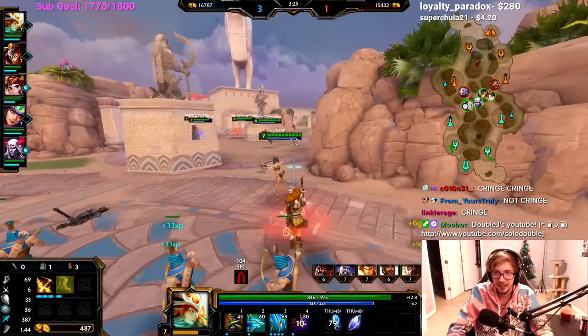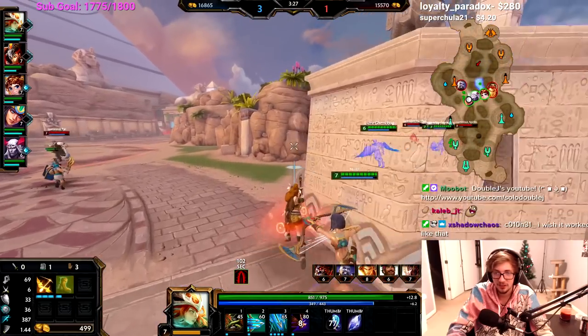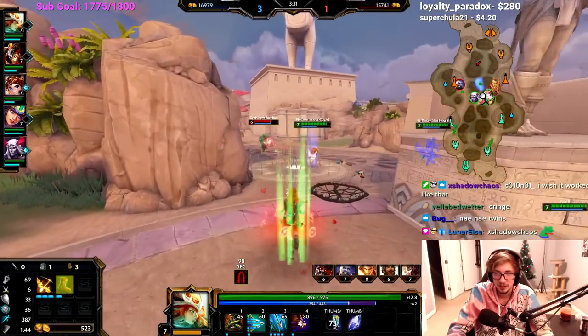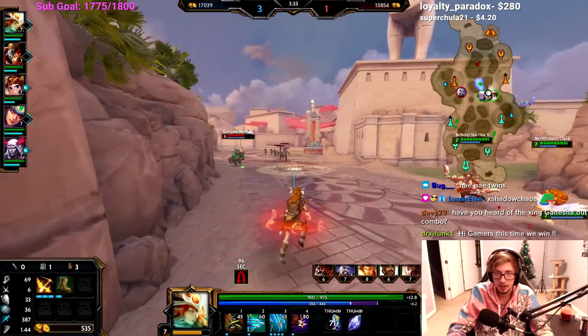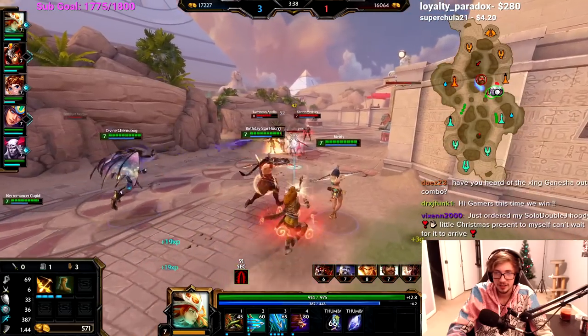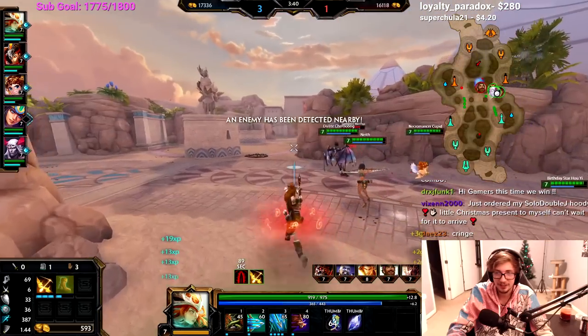Okay, this is going good - we have ults now, we will be flinging people! We are ready to brawl. The enemy team is playing so safe, which is weird. I don't know what they do against a firing squad.